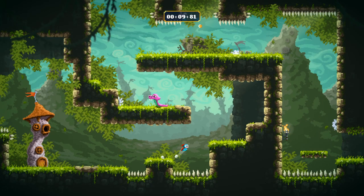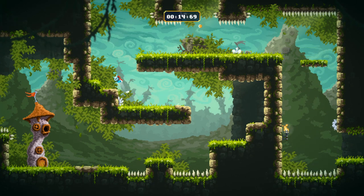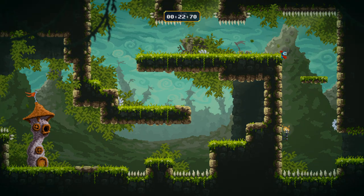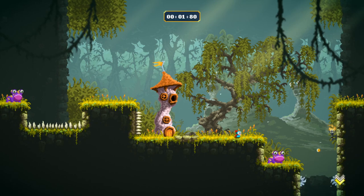This seems like the strangest of release schedules. The pitch behind this game — a two-dimensional platformer — is that this is one of those games that's very difficult and you're going to die a lot. It likes to compare itself to Celeste and Super Meat Boy, but there is one critical difference between this game and those games. But first, let's talk about the similarities.